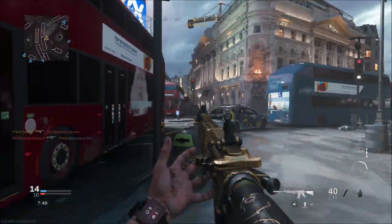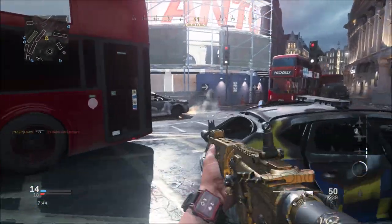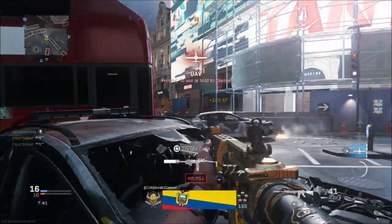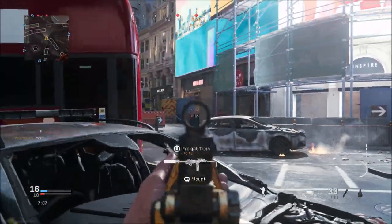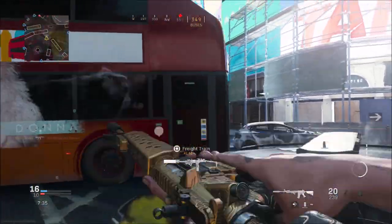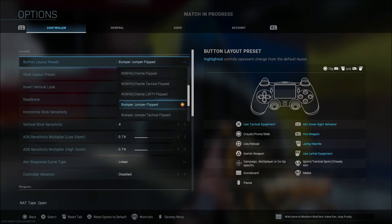Some other things that changed today — the playlist update. We got Ground War, Gunfight, Deathmatch Domination plus Drop Zone, Gun Game, TDM, HQ, and Firefight. Teams can add to their score by capturing the headquarters and also getting kills. In Warzone, removing Blood Money Quads and adding Plunder Quads.